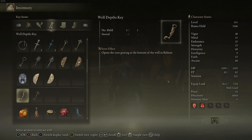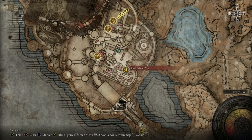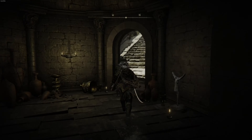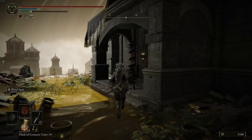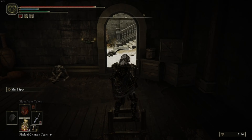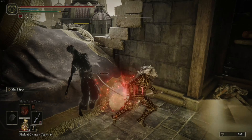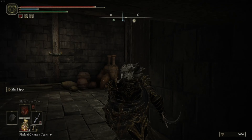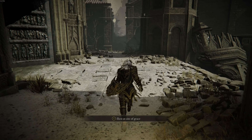The second item you might've missed is the Well Depth Key. This one is pretty simple as well. Just start from the small private altar grace and just follow my path. Right here in the corner, right over this body, you should be finding that well key. To use the key you just found, just head to the Belurat Tower Settlement grace and head this way.